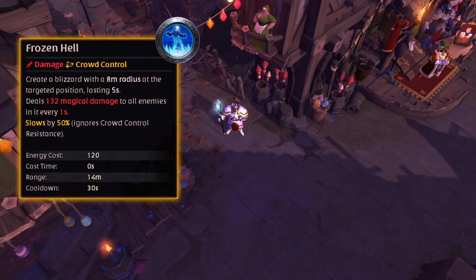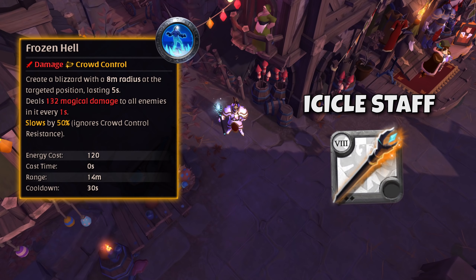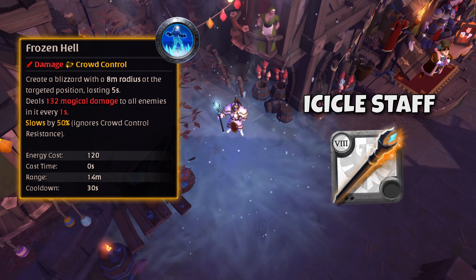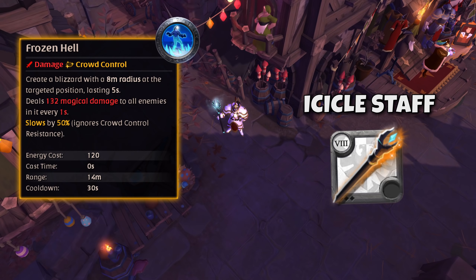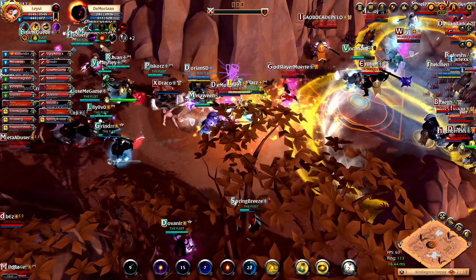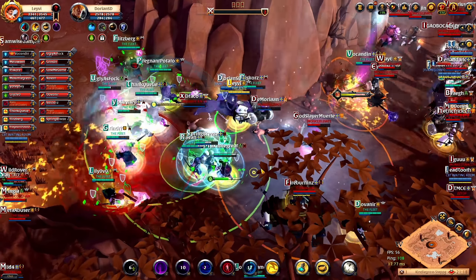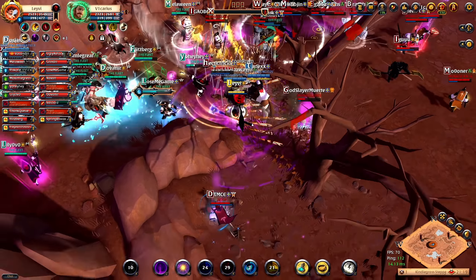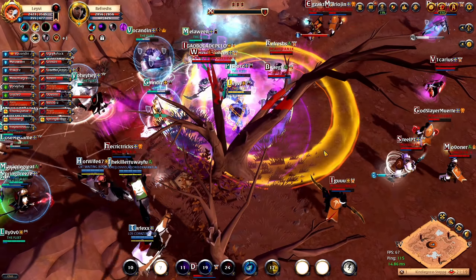For our fifth and final ability we have the Frozen Hell ability, which belongs to the Icicle Staff. The Icicle Staff is one of the Frost Staffs, a weapon tree often played offensively, but within the Frost tree there are some weapons that can be played as support as well — and one of them is the Icicle Staff. When you use this ability, you create a blizzard at the targeted location that deals damage to all enemies every second they stand in it, whilst also slowing them very heavily. What makes this slow even more powerful is the fact that it ignores crowd control resistances completely. This makes Frozen Hell a very powerful zoning tool that can have an enormous impact on the battlefield. The fact it's an instant cast adds to the zoning potential, pretty much making this ability live up to its name. If you put the Night Armor on while playing the Icicle Staff as a support, you add even more zoning potential to your build by pushing enemies back with the Wind Wall.